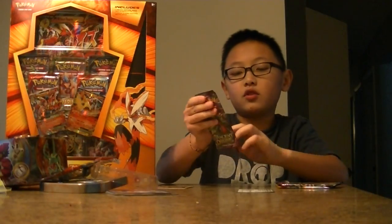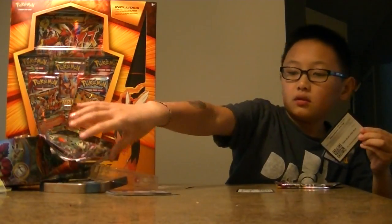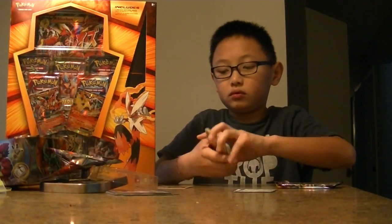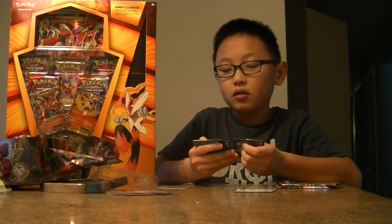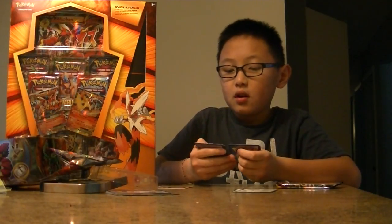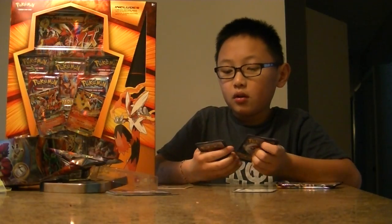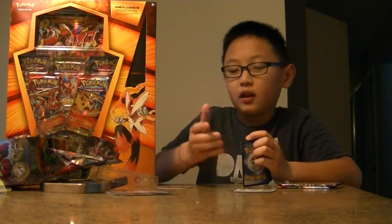So I'm going to open the Ancient Origins. So I got Wimscot, Paint Roller, Gloom, Quarksire, Magikarp, Unknown, Baltoid, Nalmar. Reverse is an Energy Recycler and my Rare is a Clay Doll.